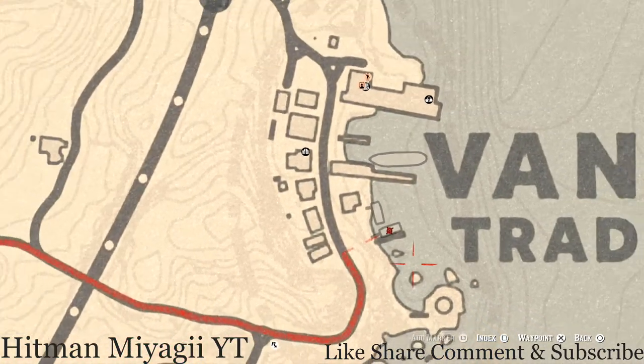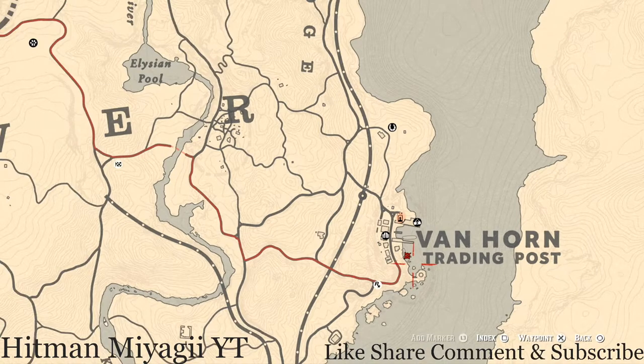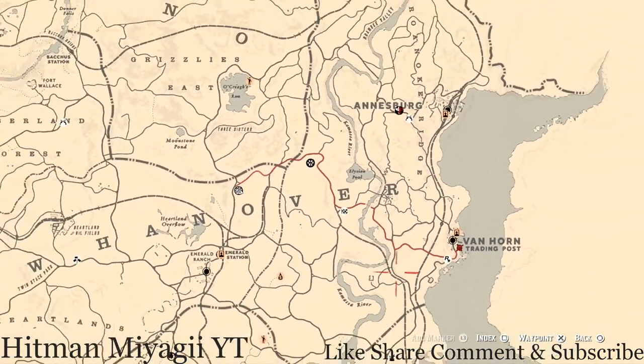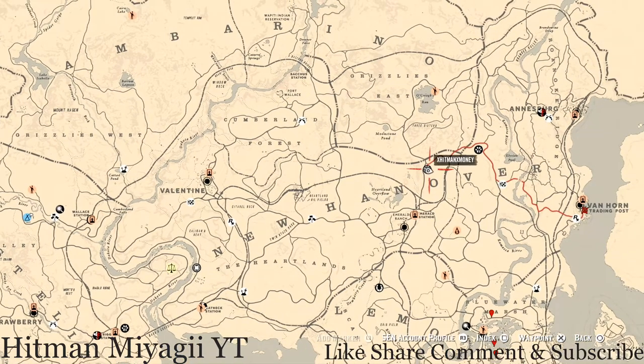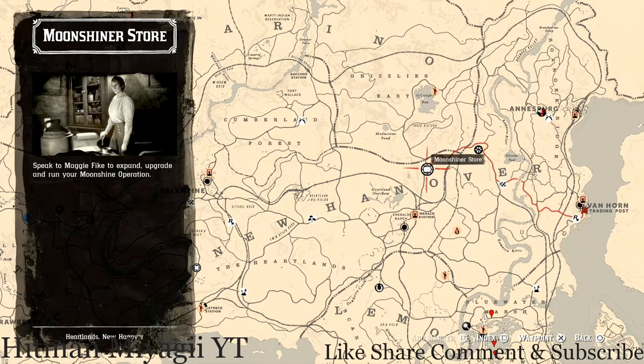The Caribbean Rum bottle is part of the antique alcohol bottle collection that you turn in to Madame Nazar when you find her, or you can go to the mail place and send them to her. It's part of the collection, or you can use it for a recipe for the moonshine shack.